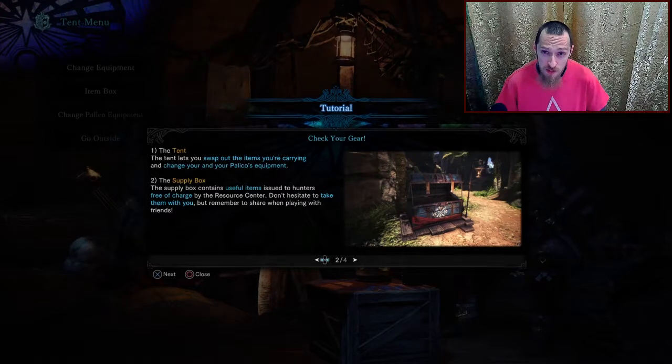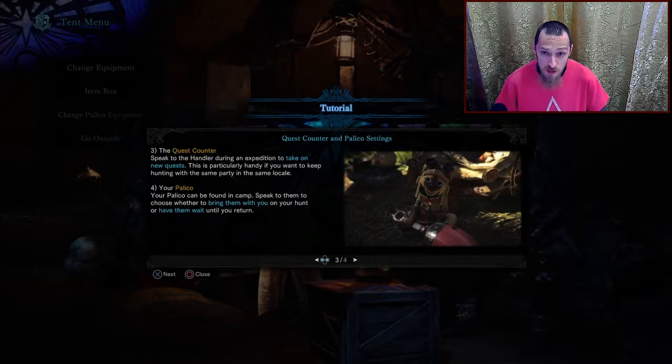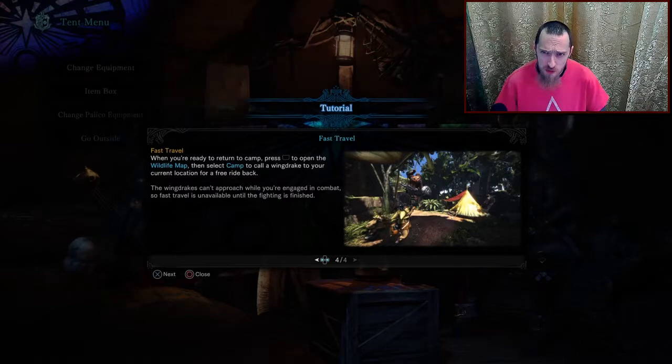I forgot my shock trap, I have no trank bombs. You can go into your item box and you can change that. You can grab that stuff and get ready for your mission, quest, expedition, whatever you're running around doing — farming, whatever you need. You can change your equipment, you can change your palico equipment.